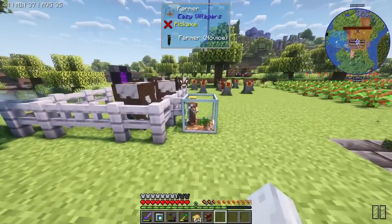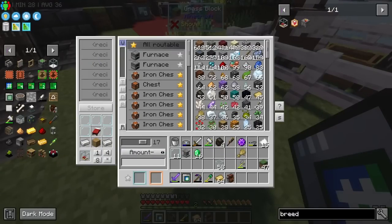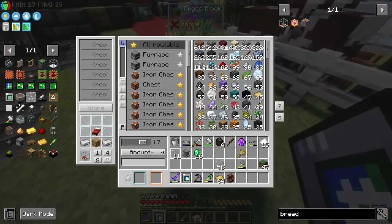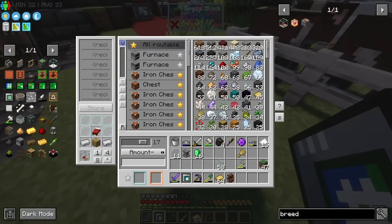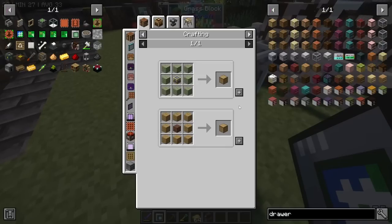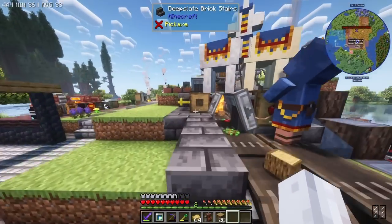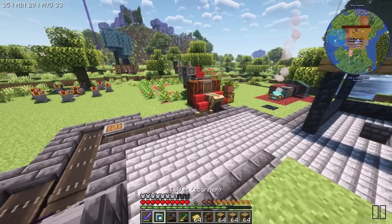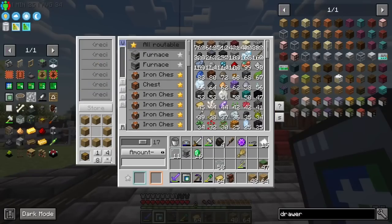If we wanted to, we could easily hook this up to be automated. Someone from episode 5 suggested using a trash can, a drawer, and two pipes. We need wood to craft these - there really just should be wood in our system since we've had an auto tree farm since day one. The trash can uses cobble and stone at the top. We've got the trash can and two pipes - we'll have a drawer for wheat and a trash can filtered for what we don't want, mainly wheat seeds.